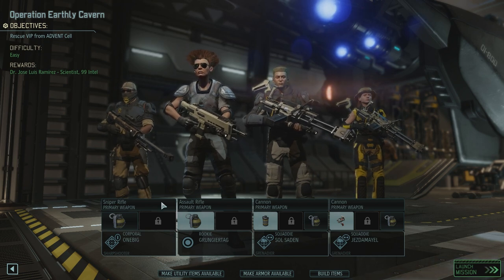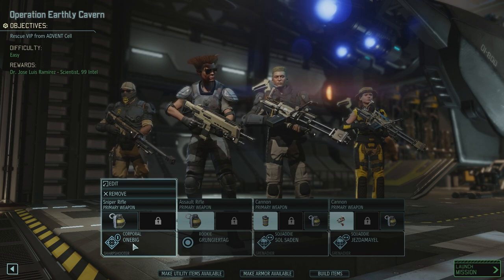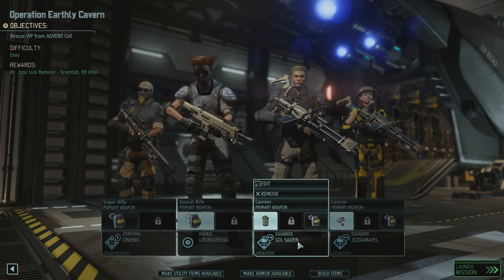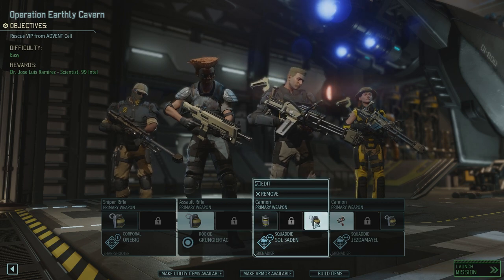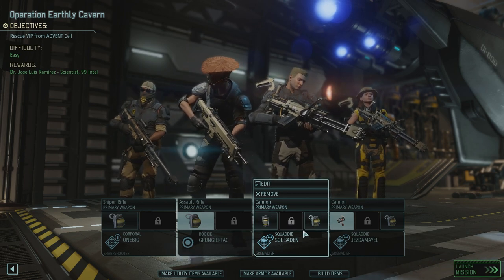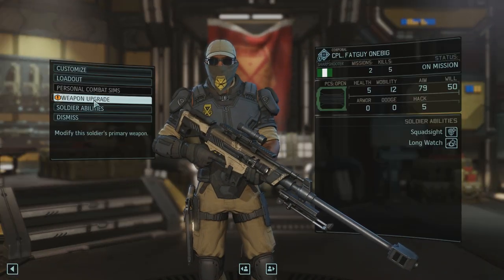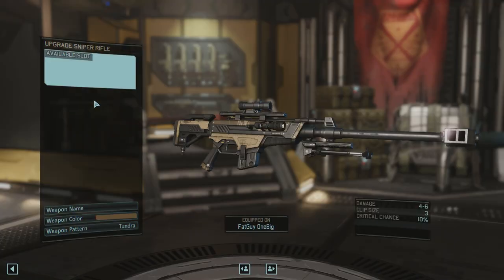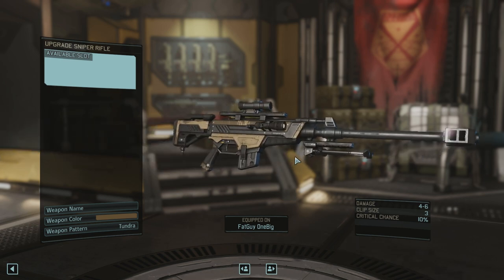I took the medkit from one big fat guy because he's a sniper and gave it to Jesdemal. I gave Soul Satan a flashbang. They can have two things — a frag grenade and a utility item, or two frag grenades. That's pretty cool. I also noticed we can now upgrade our weapons in an available slot.